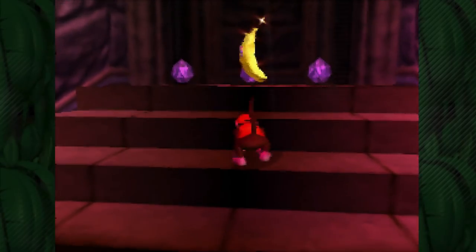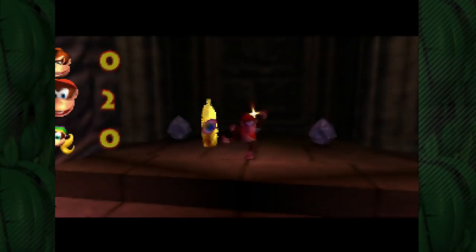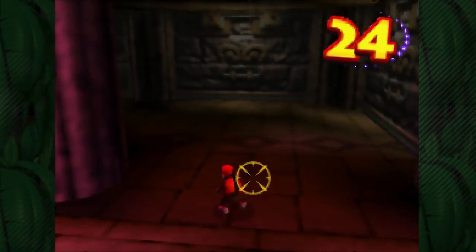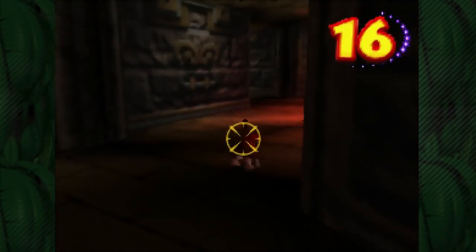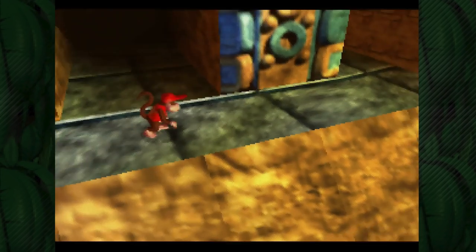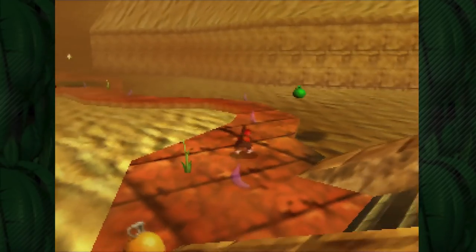Now let's move on and take the other fork in the road - this is where the golden banana is for this area. And prepare to get scared, guys - this always freaked me out as a kid. So we grab this golden banana and immediately a target and a timer appear - we have to run back out of here before the timer runs out! I always thought as a kid that if this thing hit you it would give you an instant game over, but it doesn't - it actually just does one point of damage. But it always freaked me out so much as a kid. We got it - we are safe!